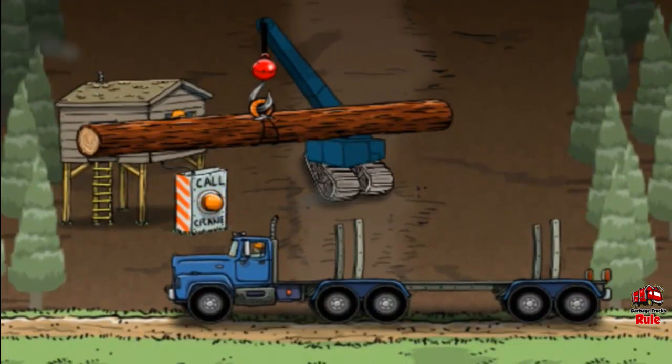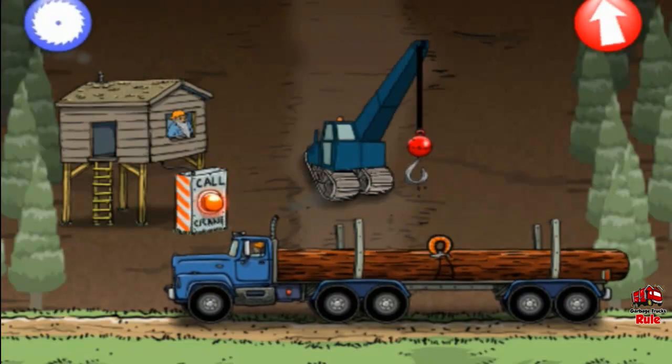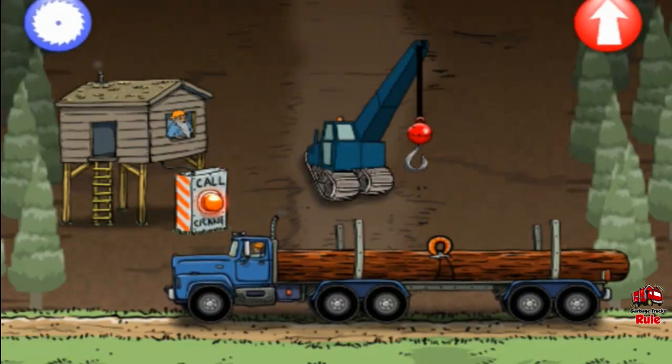Drag the log onto the truck to load it. Good job! Touch the red arrow on the right to go get more logs. Touch the blue button on the left to go to the sawmill. Goodbye!